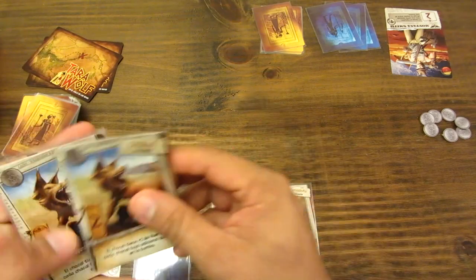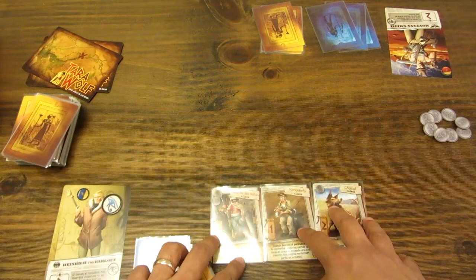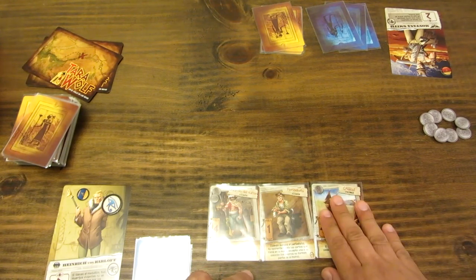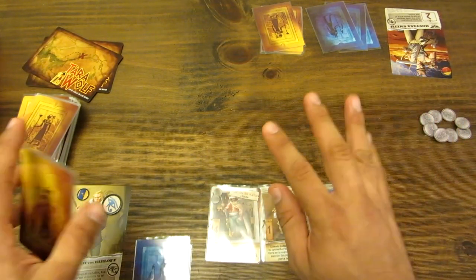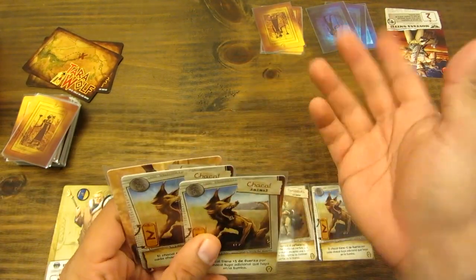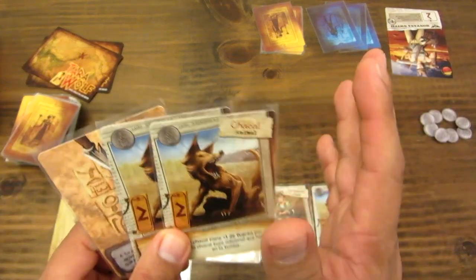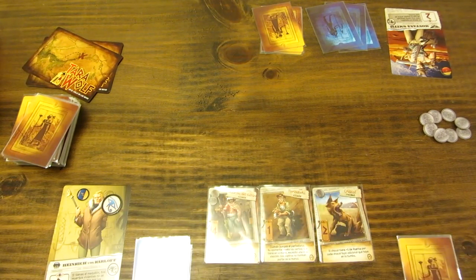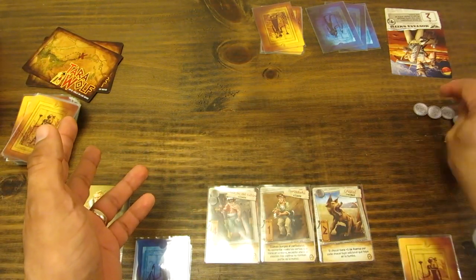Ya sé más o menos qué tiene el otro jugador. Me queda todavía una moneda, así que voy a jugarme un chacal y me gasto la última moneda. En mi campamento tengo tres cartas que suman en total siete puntos. Una vez que ya he jugado todas mis cartas, termina mi fase de campamento. Dato adicional: si en algún momento tengo más de cinco cartas en mano, tengo que descartar. También solo se pueden conservar dos monedas al final del turno.